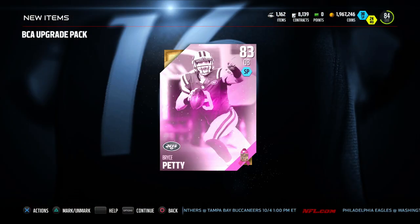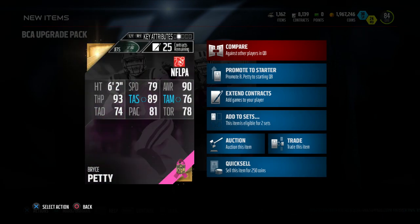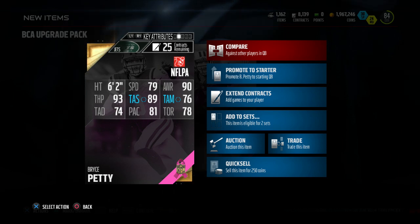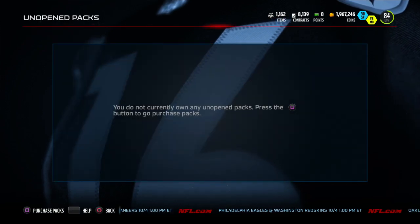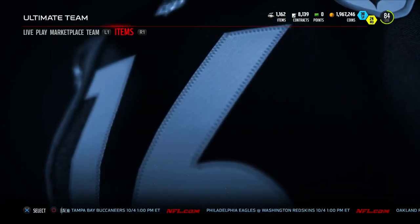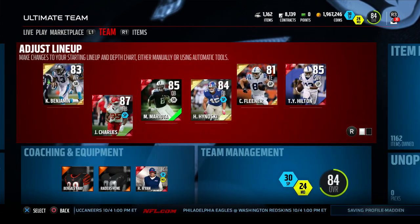And we get a Bryce Petty. So that's not the best pack opening, but whatever. Three gold players - like I said, I'm not mad about it. There's not much I could do about it anyway. Those badges are not going to sell very quickly and I just want to go ahead and pull these packs and just get it over with. So that's my little risking it for all my BCA badges. If you guys did that, let me know what you guys got.